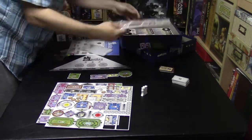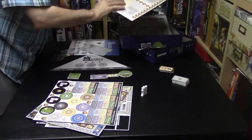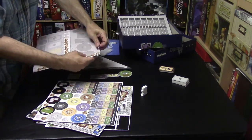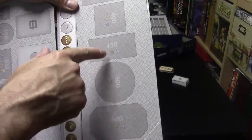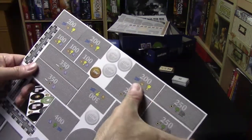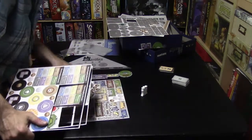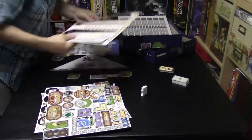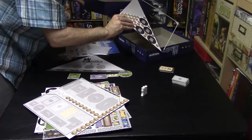Also included is a bag of pieces for your player markers. There are foyer tiles as well. Part of the setup involves randomly selecting certain rooms and stacking them on these punch cards, which show different values — 600, 500, 450, 400 — because each of these piles has values on the reverse side. Based on those values, you set them up on your playing field. You also get foyer tiles that match each player's color.